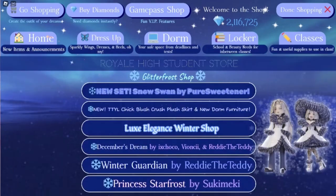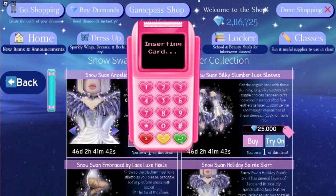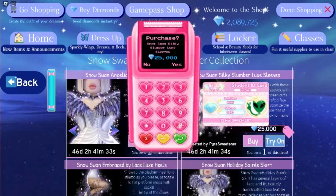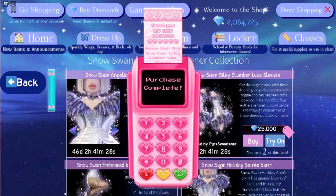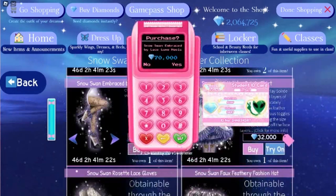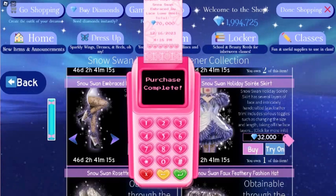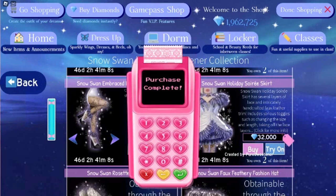From the images, the new set looks awesome. I gotta buy this set — RIP the diamonds I was saving up for a halo, but this set will be worth it. I buy everything I can. I need these heels. I'm probably not gonna use the skirt, but oh well, it'll be nice looking in my inventory.